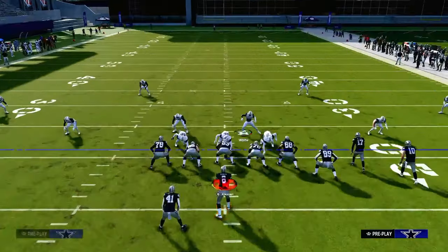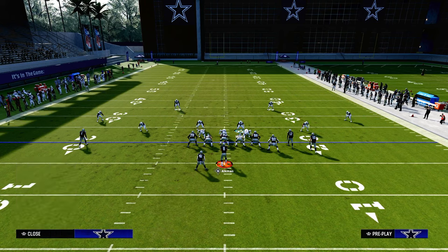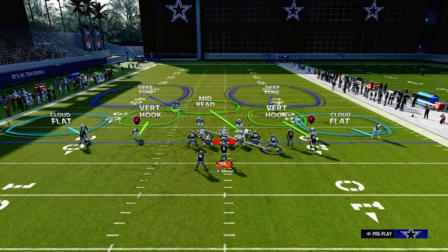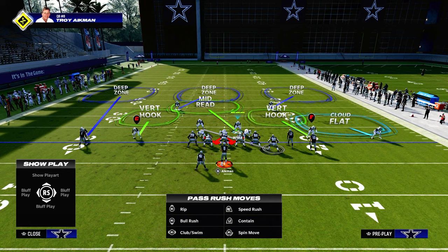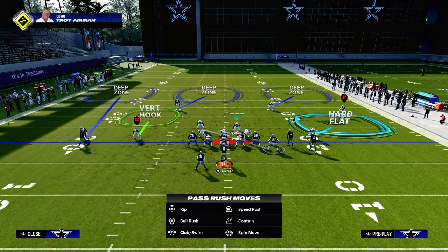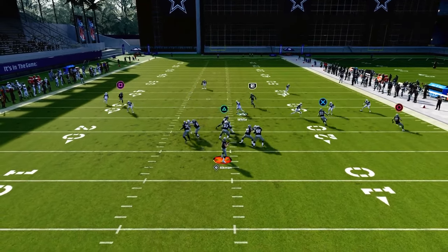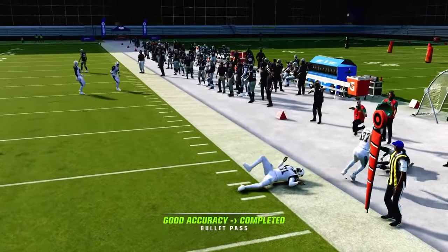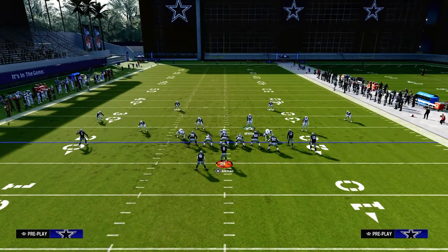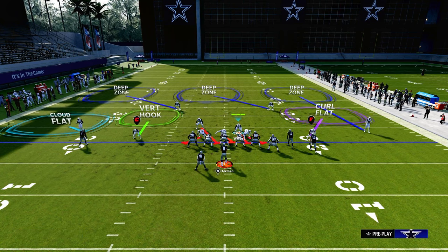That doesn't mean we always have to send the four-man — we can bluff the blitz. One of my favorite tactics is to put this guy in man coverage on the tight end, and from there go into a coverage that looks more like this, because we know this vertical hook is going to do a good job against shallow crossers when shaded underneath. We have this cloud on the right-hand side with a hard flat, and the tight end is manned up. If they run verticals, all we have to do is get over the top of that crosser, and this guy runs right into coverage with a hard flat.